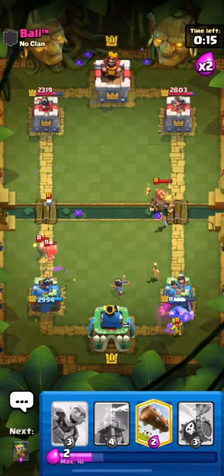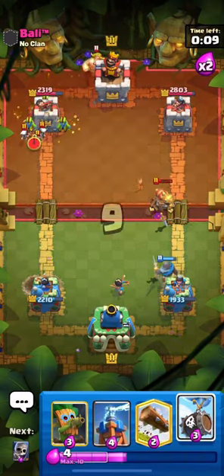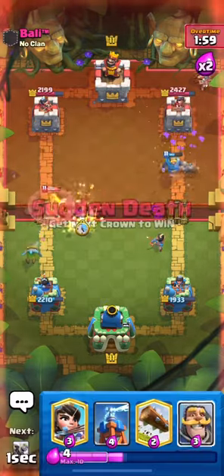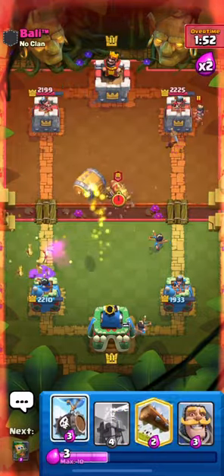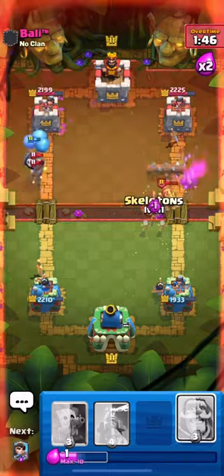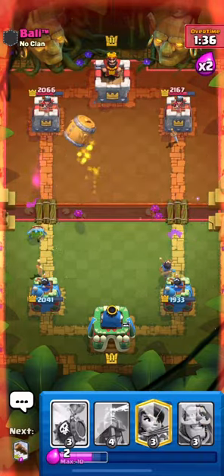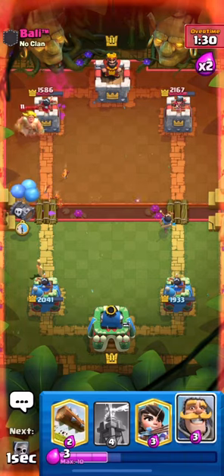Here we're playing more aggressively, letting those wall breakers connect to the tower because I prefer to use another goblin barrel on his tower to cycle and start dealing damage. By split pushing this kind of deck, you actually exert a lot more pressure on your opponent than if you were pushing normally — that is why we're sending one barrel to each side. It's just rinse and repeat, always doing kind of the same plays, putting a lot of pressure on them, constantly attacking with either barrel, making sure that they don't have the log in hand.